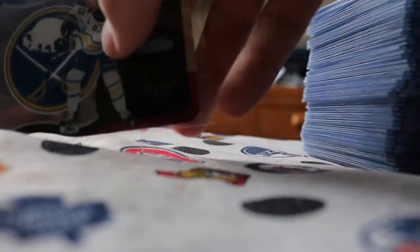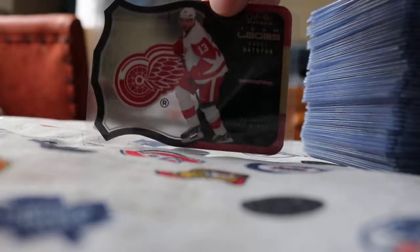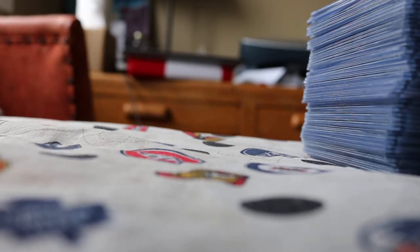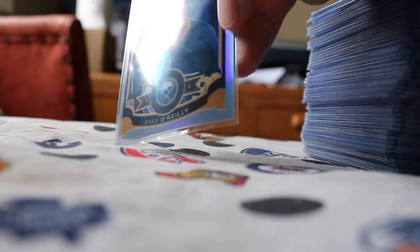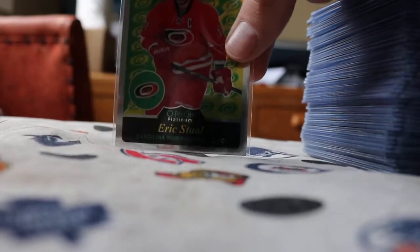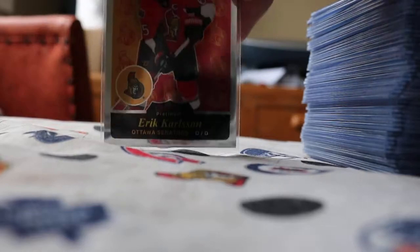Here are the inserts: we got a Tyler Ennis team logos, Pavel Datsyuk, Carey Price, and Timo Selanne. We also got a rainbow of Ryan O'Reilly, retro Eric Staal, David Backes, and Eric Karlsson.